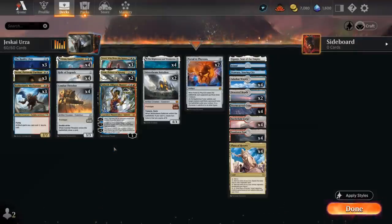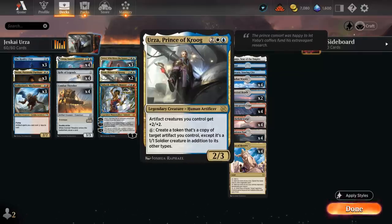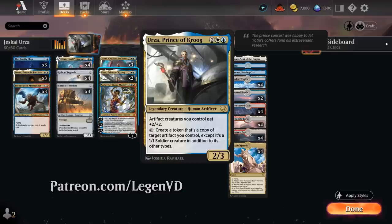Hello and welcome to another Standard Games video. Today we're taking a look at a Jeskai colored Urza deck featuring both Lord Protector as well as Prince of Krug, which started out as a four-off as the main build-around card in the deck voted on by my supporters on Patreon. But as I kept fine-tuning the deck I dropped the numbers down to two, although it's still very impactful if you can play it and it sticks around.